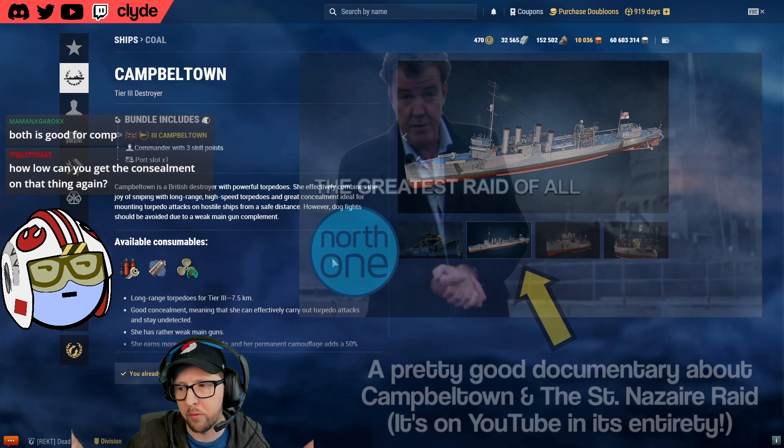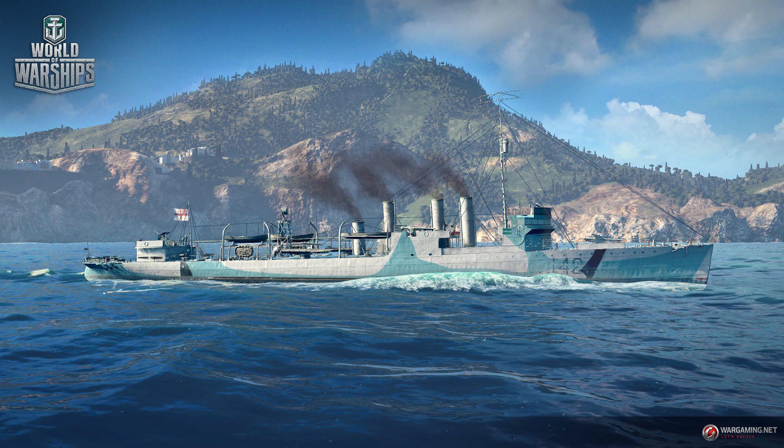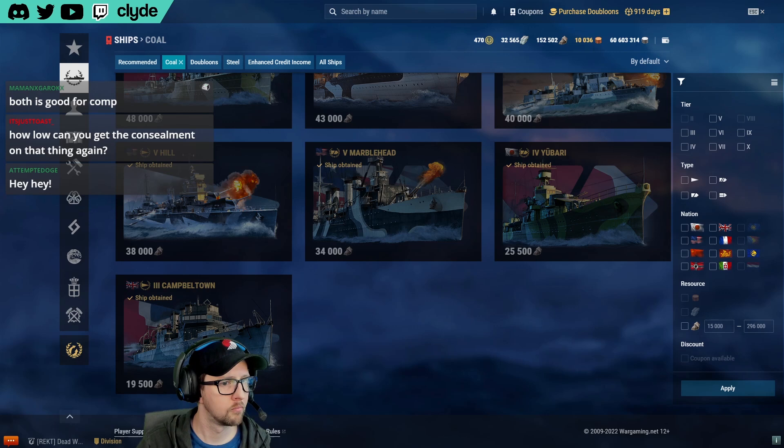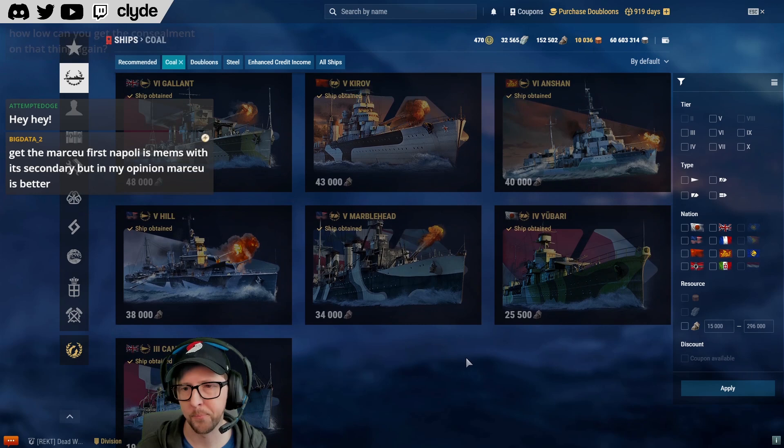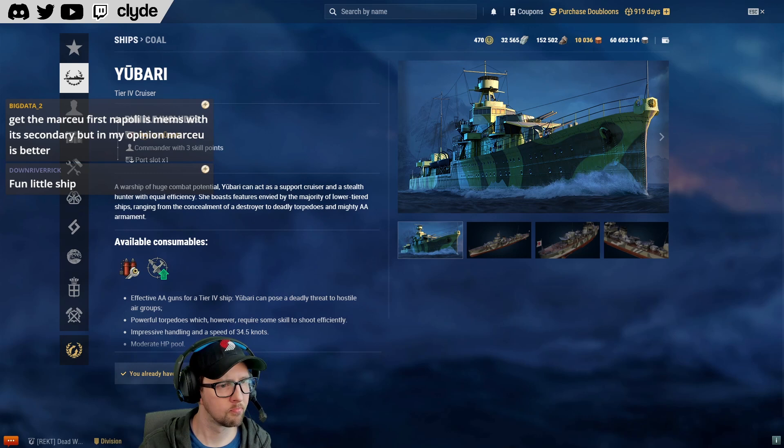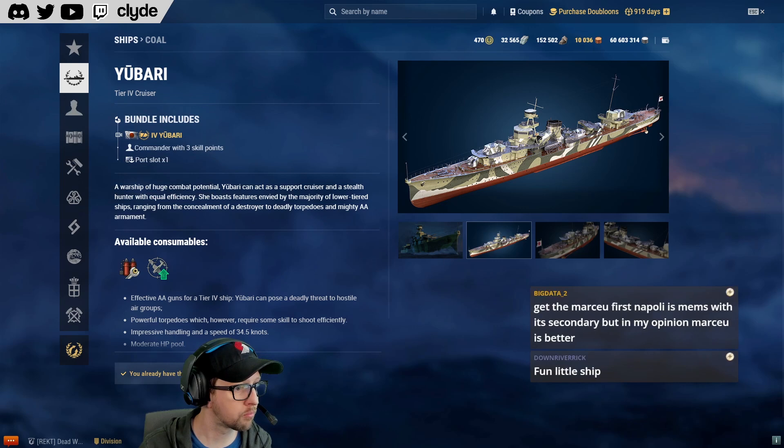Obviously Campbeltown is tier three so not everybody's going to rush out to get it. You can also buy Campbeltown for about 1,900 doubloons, so if you really want it you might use real money rather than coal. If it's your first coal boat ever, it's better to aim for tier five or higher to get a better benefit — my first coal boat was a tier five, Oktyabrskaya Revolutsiya.